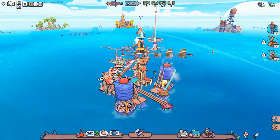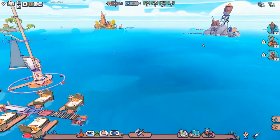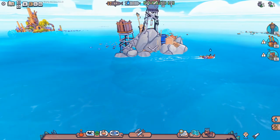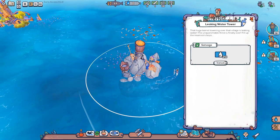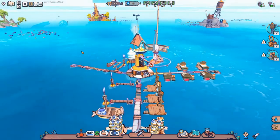Welcome back to Flotsam! This is episode 3, where our budding town has sailed all the way to the third set of islands. I've already sent a lad out to the water tower, where there are apparently 20 waters waiting for us, and we are going to need them all because we are very low on water indeed.